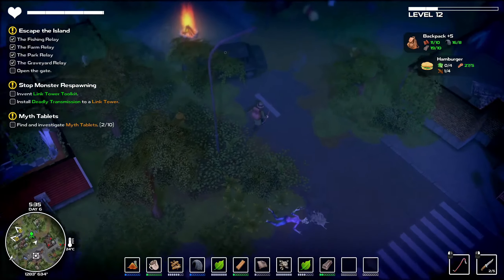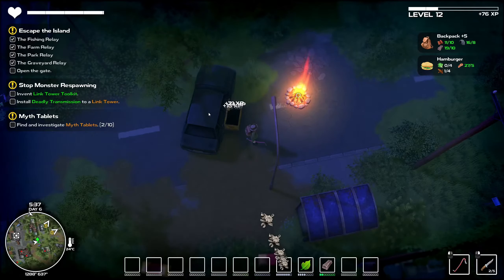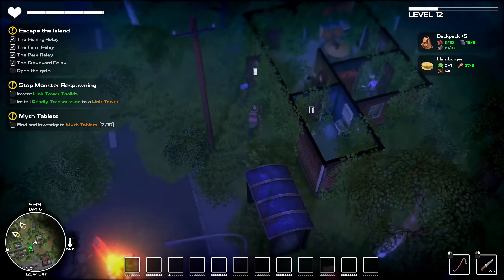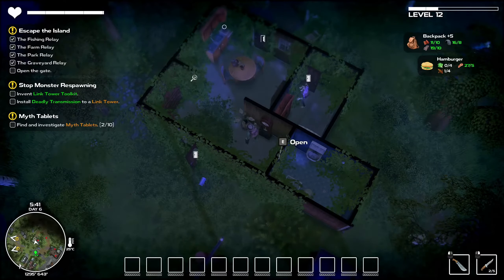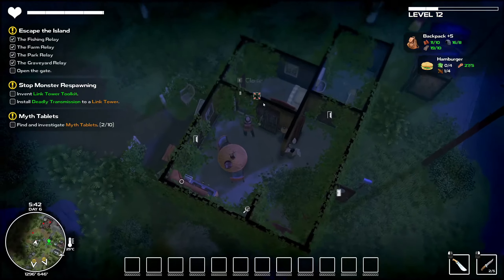Since we are here, let's take all these things and drop them off. We have 19 bars — if I come across just one more, that one more bar would be what I need in order to upgrade the backpack or make the compass.